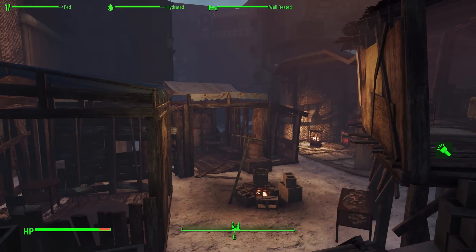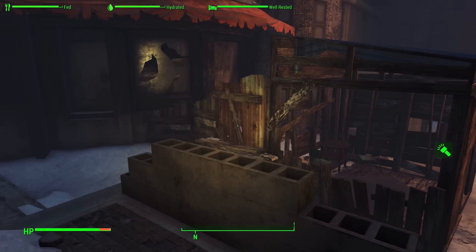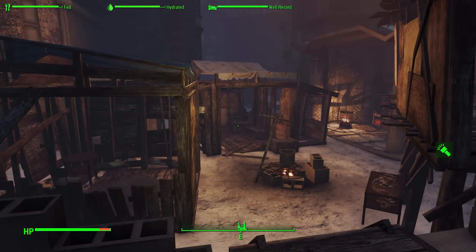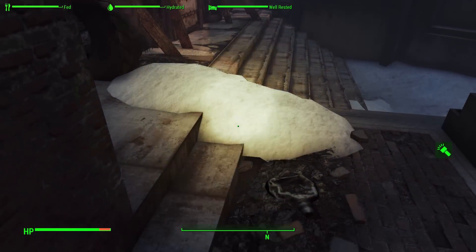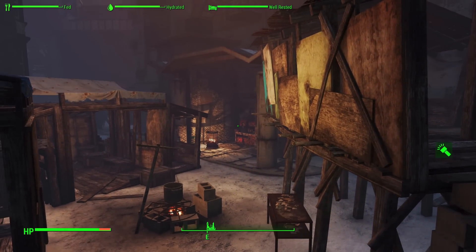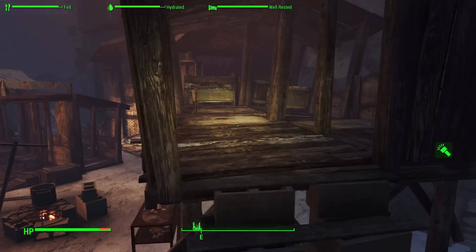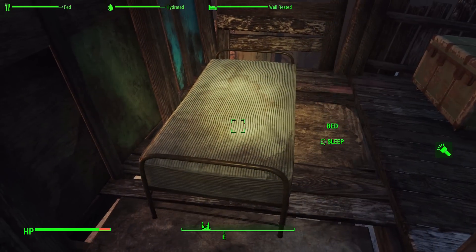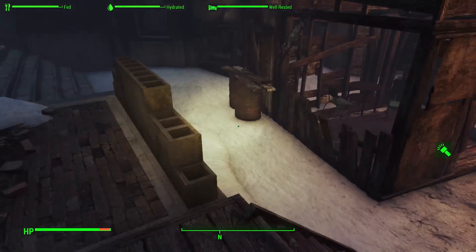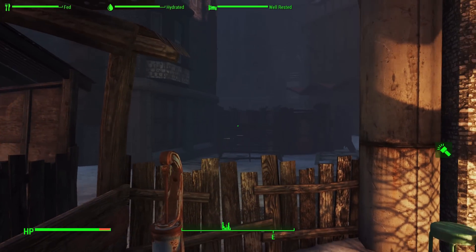Hello everyone and welcome back to Fallout Frost. We're still here in Hangman's Alley where since the last episode I've done some general housekeeping - getting rid of all the excess garbage, spare tires and cinder blocks, and popping them into the workshop for resources. The major improvements: I got rid of the dirty mattress and built a proper bed so we can get well rested, and I built a water pump so we have a water supply.